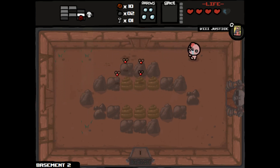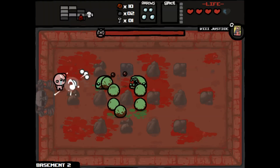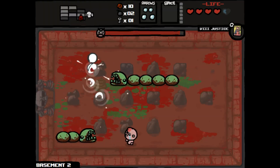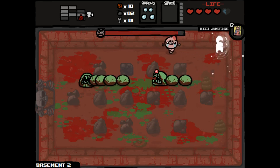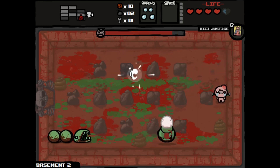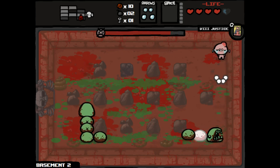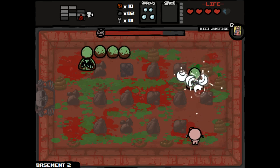We found our boss room right away. Since we don't have 15 cents, let's just go ahead and fight our boss right away — hopefully we'll get a deal with the angel. Larry Jr. — shouldn't be too difficult, it's one of the easier bosses. Though it is a champion version — I believe green means they have more health, which makes sense based on how my damage is doing so far. It looks like it can shoot too, which is not fun.